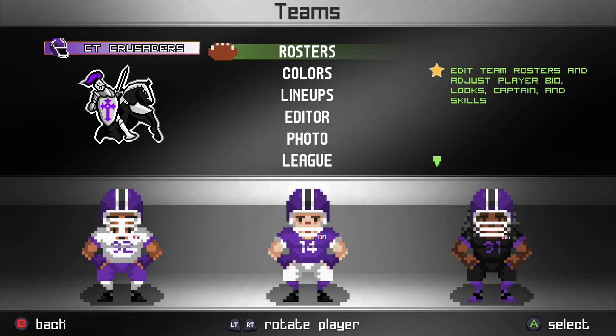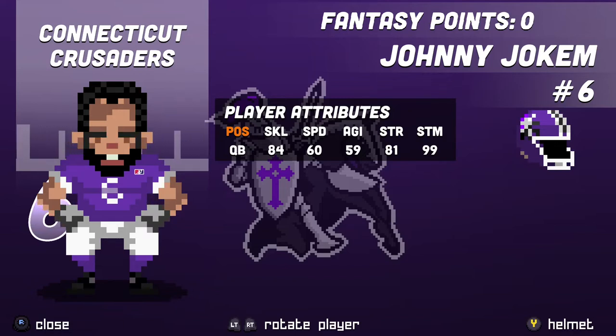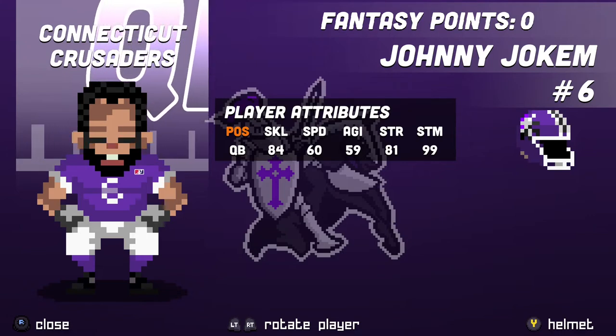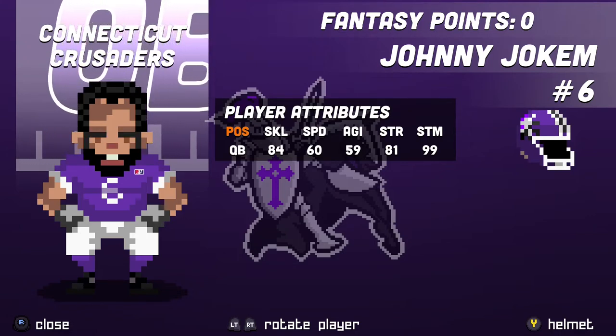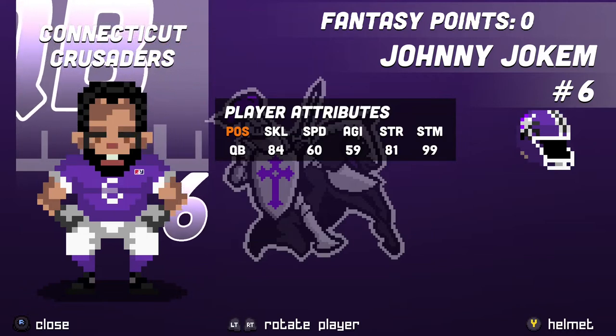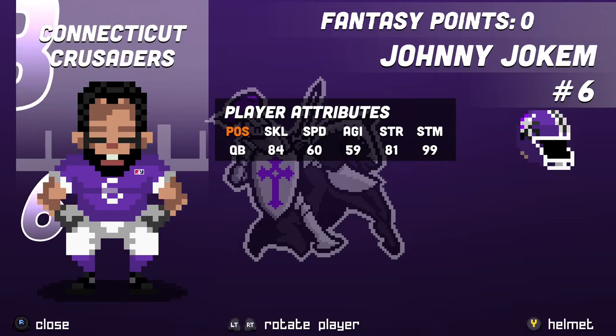In the starting quarterback position we've got Johnny Joachim, number 6. His skill level is 84 and his strength is 81. Those are the main two stats we're really concerned with for quarterbacks, unless they're more of an escape artist who's going to be running the ball. But Johnny Joachim is definitely one of those quarterbacks who's going to be in the pocket, tossing as many short passes as he can, because his strength isn't really where it needs to be to throw those deep balls.